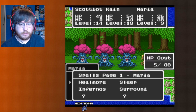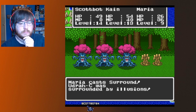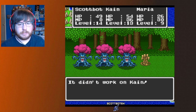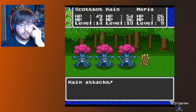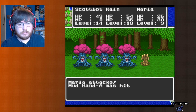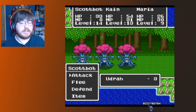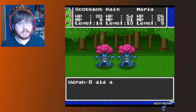I'll get rid of the mud hands and cast surround on the Udras. They're draining my MP. Let's focus on getting rid of the last mud hand. I might have to consider casting Return before I lose too much MP. This is why it's not the worst idea to have at least one Wing of Chimera, just in case you run out of MP.